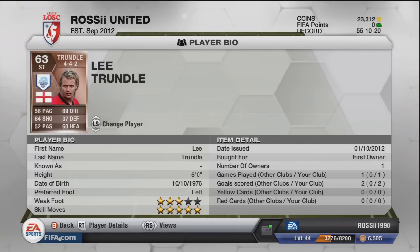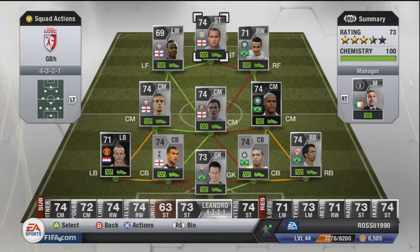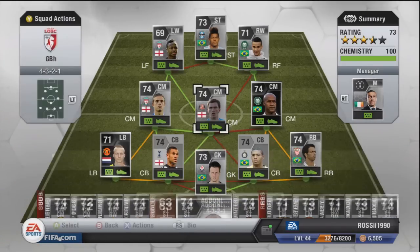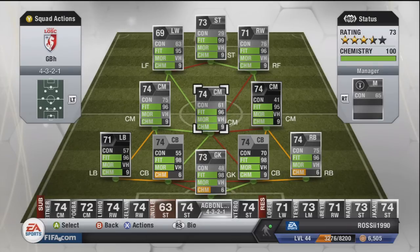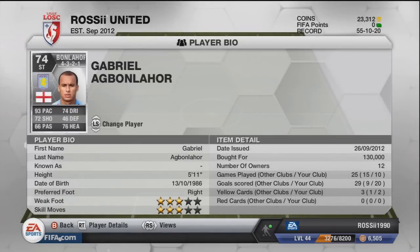Next player is Bonlahore — you're probably not going to be happy about that, but he fits in and gets nine chemistry. I paid 130k for him. He's come on 10 times and scored 20 goals — he's incredible in this game, which I'm disgusted to say because I always hated him in the last game. It's very nice to have him coming off the bench or even starting sometimes. I could sell him today for 150k.